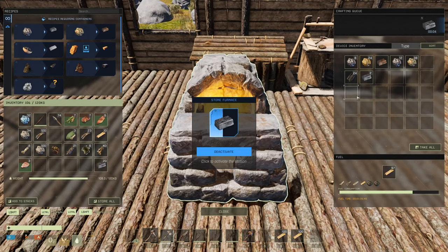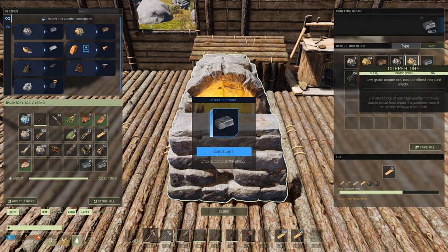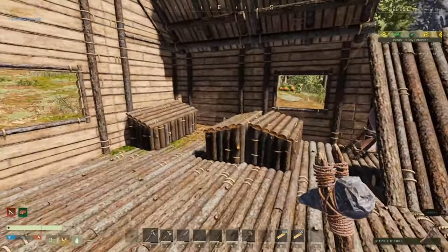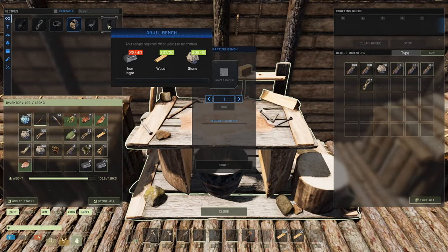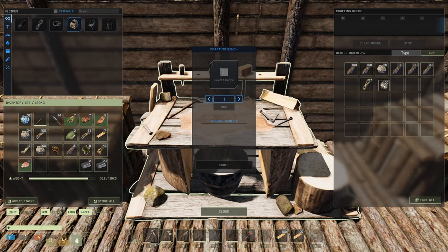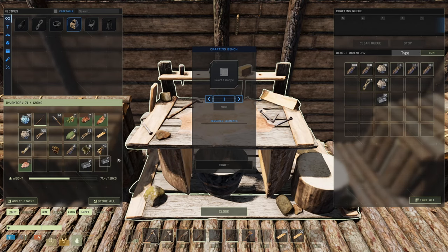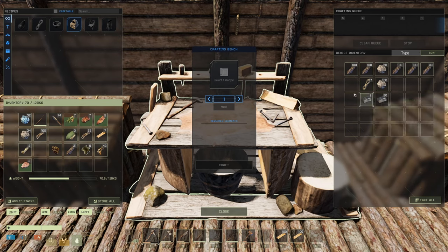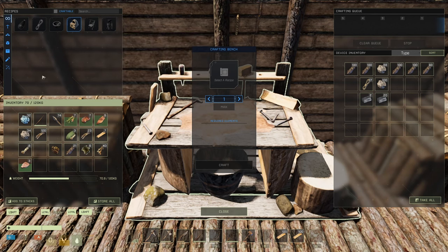Let's grab the iron ingots. Looks like I made one copper ingot then moved on to iron. Anvil bench needs stone — let's put more stone in here. Load those iron ingots up into the crafting bench. I have to unlock something. 40 iron ingots — oh man. Looks like we're going to be making a trip to the cave. We might have time to do that.